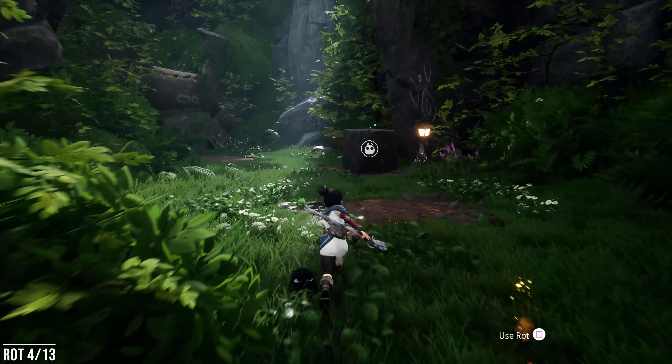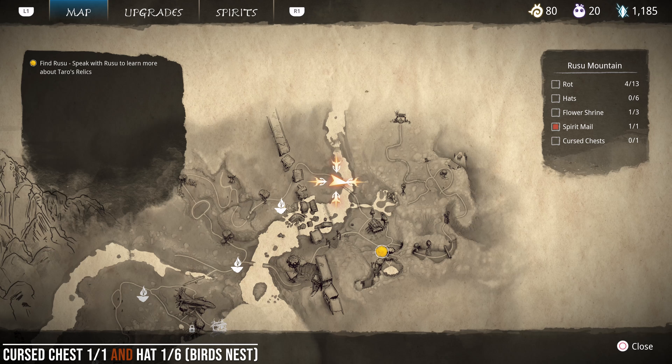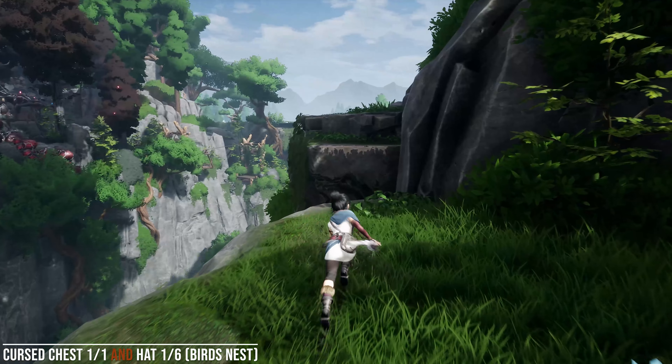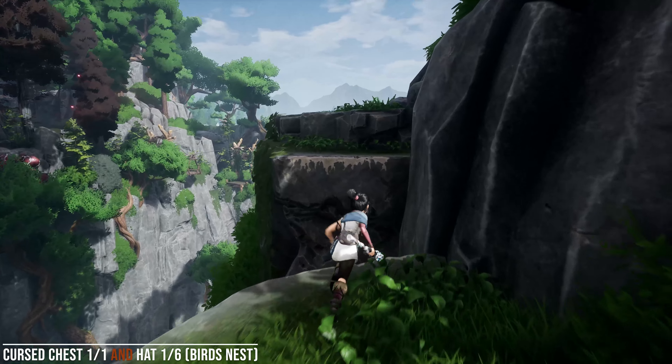We're back on the Rot trail, making our way up to the house. We have another climbing section — you're supposed to climb up and then out right here. You'll see the main path just ahead. What I'm going to do is take a detour instead: turn around, jump up even higher, over here to the corner. Now we're going to use our Rots to move a big boulder. Once they get it in place, jump up here and we're going to find the Rot — it's underneath the stone, so you have to use the Rots to lift that up first.